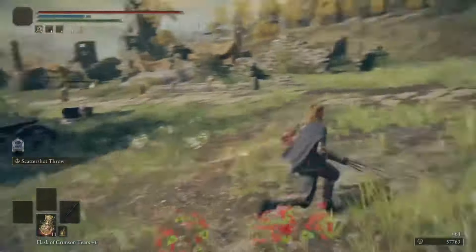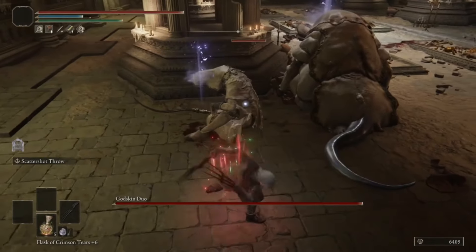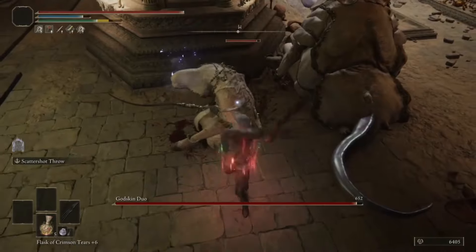Charged attacks for weaker, short-ranged hits. Skill for wider, slightly further ranged and stronger hits. You know the drill - sleep the duo and bleed them to death.